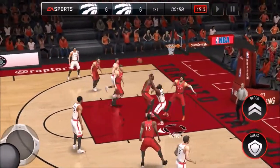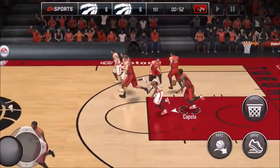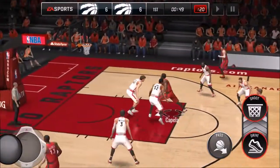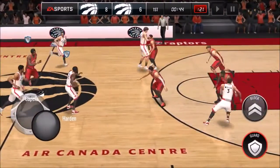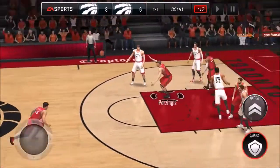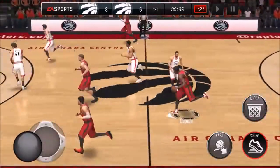James Harden with the rebound again — he misses. Capella is going coast to coast with a spin move and with the jam! Let's go — that's a really nice play. Maybe we could try that again, though that was probably a fluke considering his handles. Capella with the rebound — let's go coast to coast again!